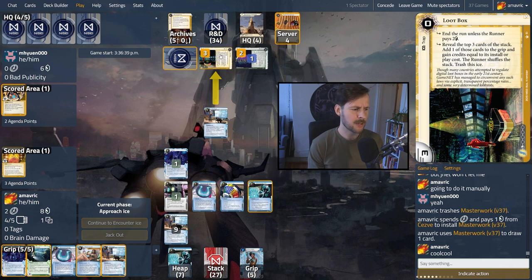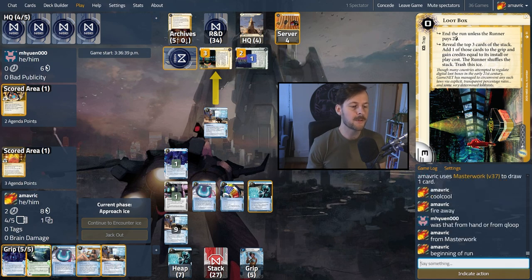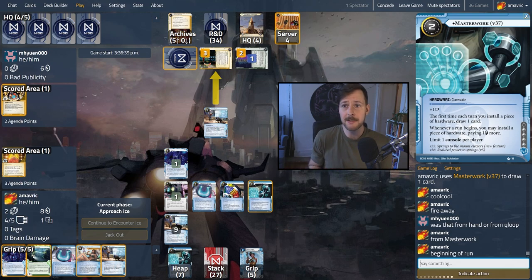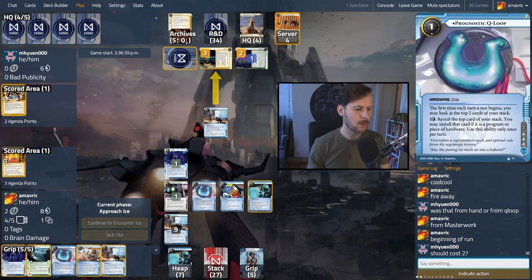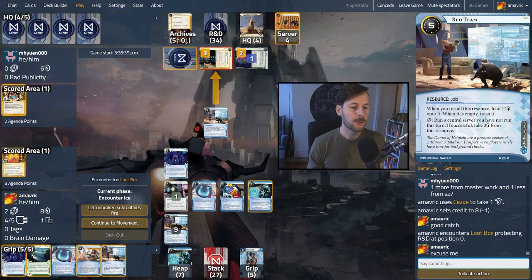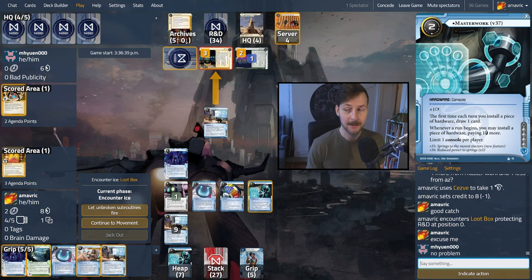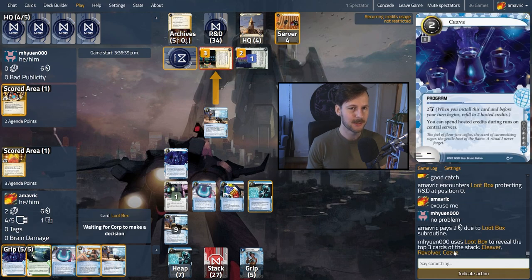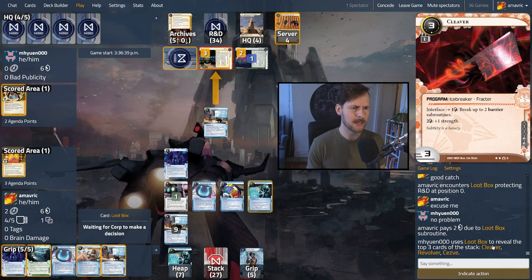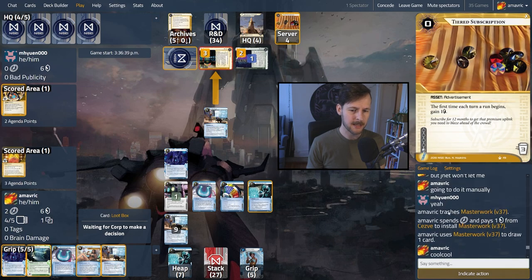We want to get Class Act from Masterwork. There are two triggers here — Masterwork at the beginning of the run. They shouldn't rez ice until we say we're done with all triggers. Installing costs one extra because of Masterwork's trigger itself, plus reduced by one for AZ — so we pay two. They gave us a Revolver via Loot Box — interesting. They got two credits. Does this shuffle? Yes, so the top of the deck is totally unknown. The Prognostic Q-Loop could fire. I think we run server four to keep their money down. Now they're drawing a Toll Booth — every credit they have matters. We can trash that and install Class Act for four credits. Or just Chezva-run R&D again. We probably want to run server four; we already ran the wall to install hardware. We can install Class Act or click for credit.